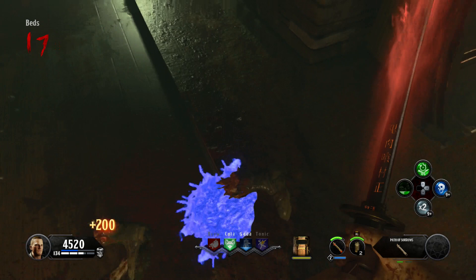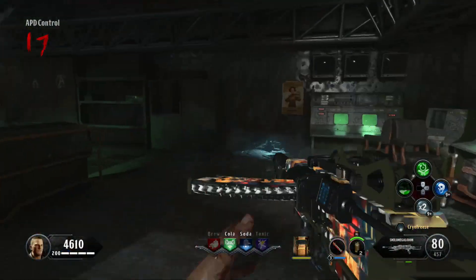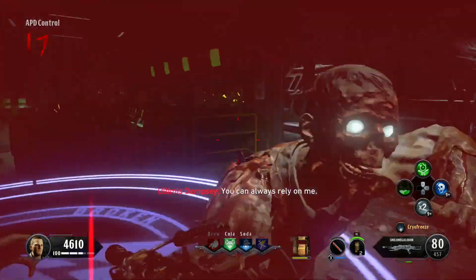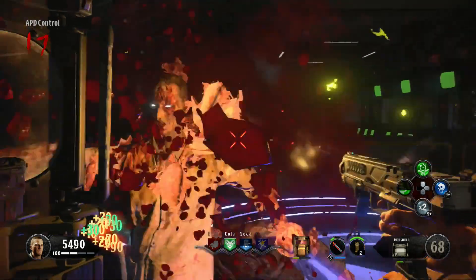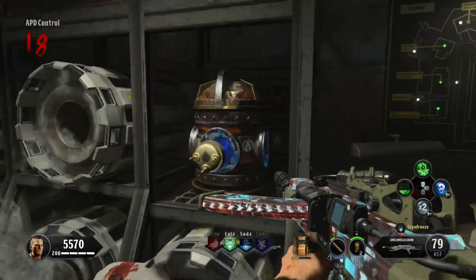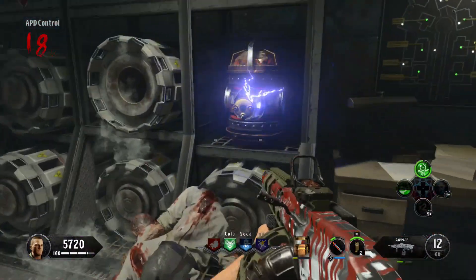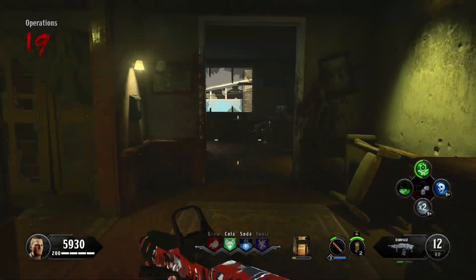You need to do that three times. Now that you have all three pieces of elemental goo, go ahead and go to APD Control and place that elemental canister in this lantern. A blue circle will appear on the floor, and just like the V upgrade, you're going to have to get kills in this circle until it goes away. Then pick up that elemental canister and take it up to the Raygun Mark II upgrade kit.